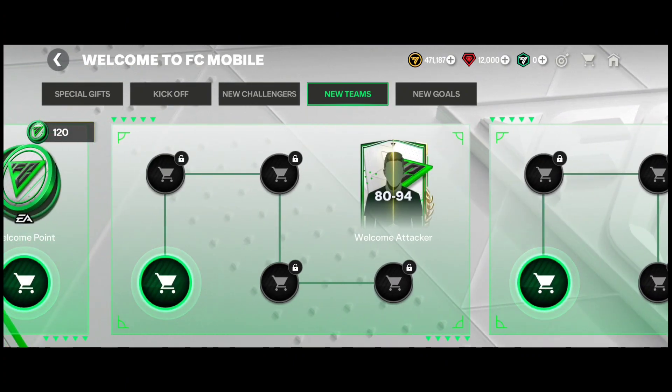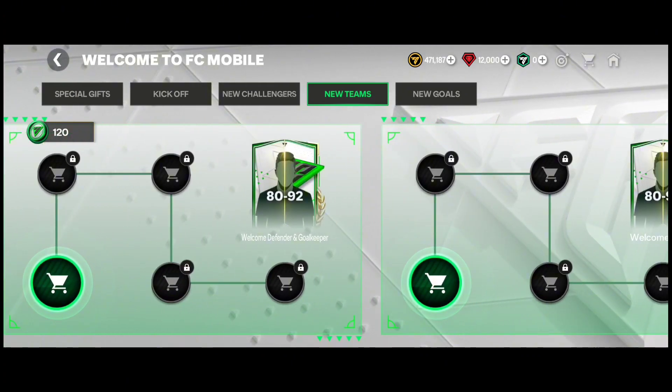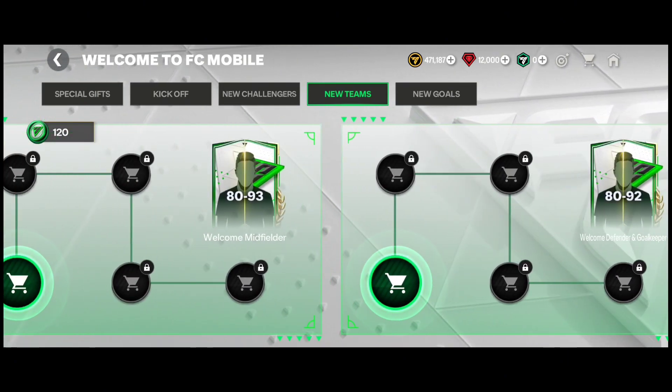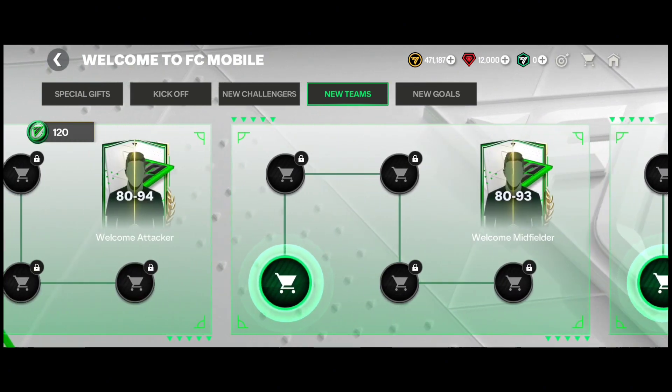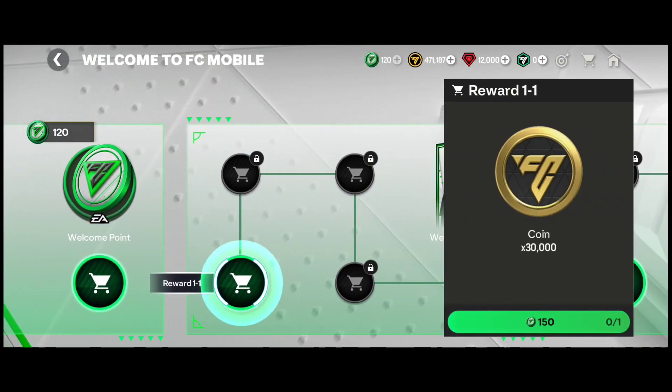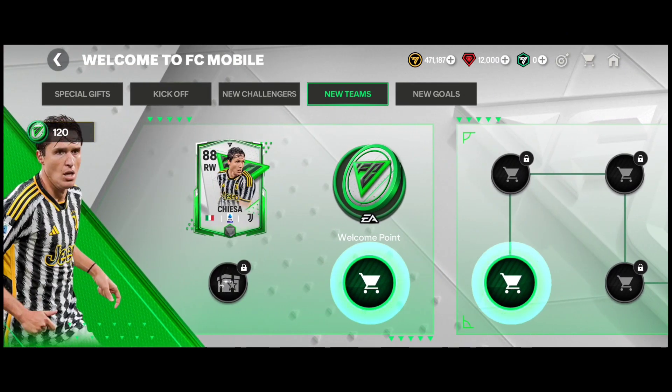You can choose the first path and the last path — since the last one is 80 through 94 — if you want to avoid the 80-through-93 and 80-through-92 paths. You just need to complete any two of the four paths, and then you can get the 88-rated right wing throughout the remainder of the Welcome to FC Mobile event.